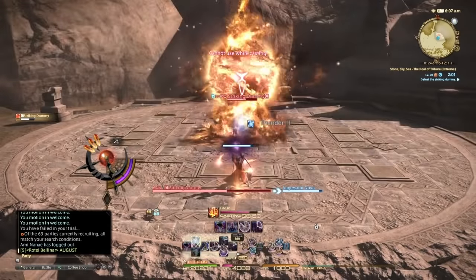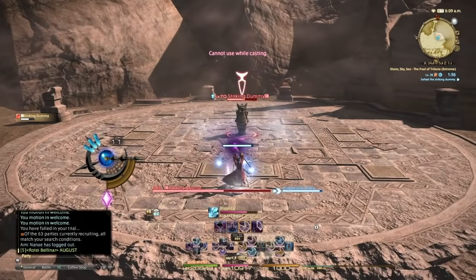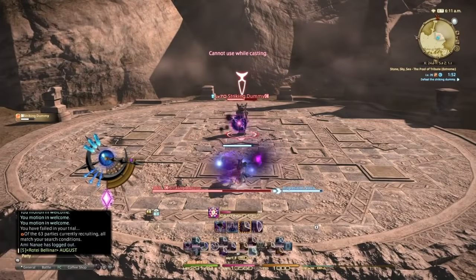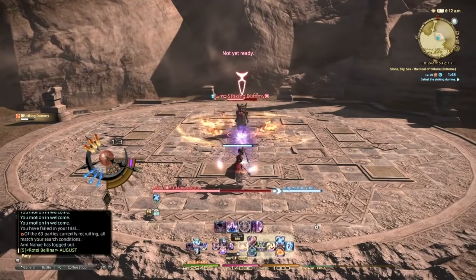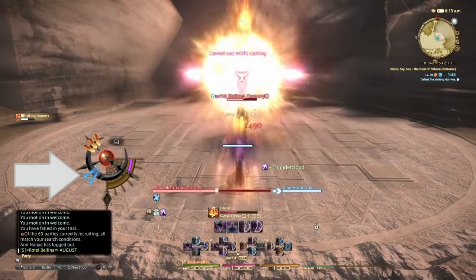This is just the basic rotation. You want to keep going: Blizzard 3, then Blizzard 4, then Thunder 3. Foul has a nice timing — use it during the Blizzard phase while your MP stays up. Then Fire 3, and always do 3 Fire 4s because you're using up your Umbral Hearts.